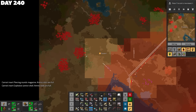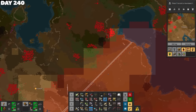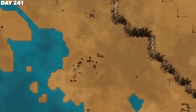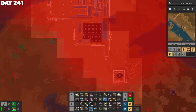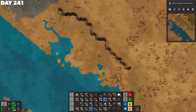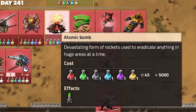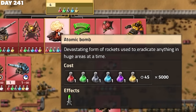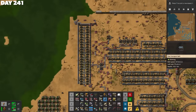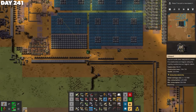I headed out intending to clear some nearby aliens to delay the inevitable assault on the wall, but look at the size of these bases and look how many there are. Nope — changed my mind. The wall will just have to hold. On the run home, I admired the research options that would soon be accessible once the yellow science was ready — some artillery, some nukes, and a Spidertron. We've got options. I handcrafted and placed some more roboports before returning to my factory project.